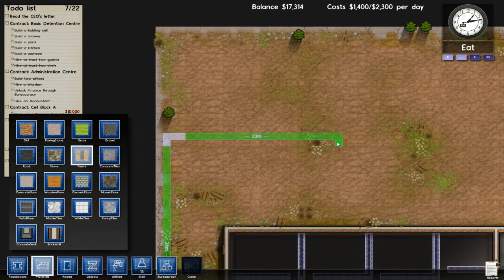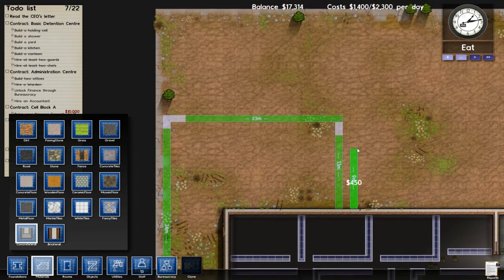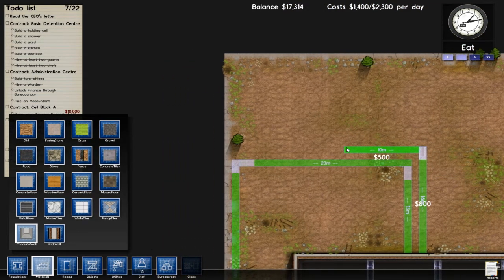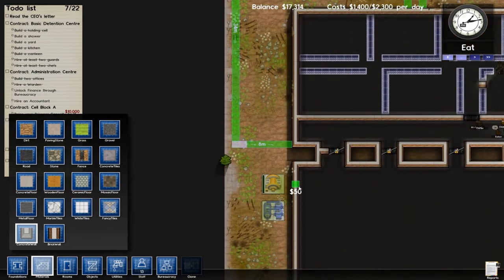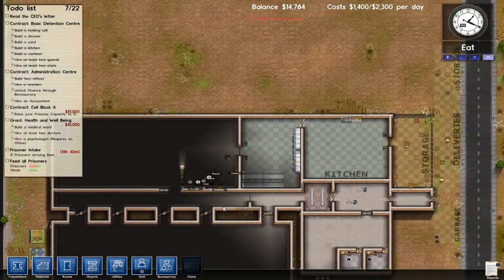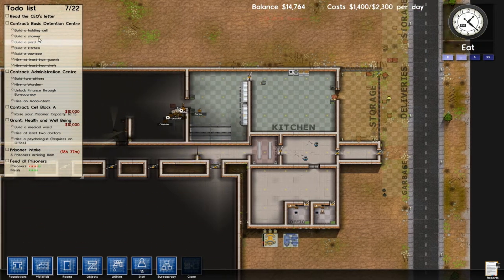We don't want the yard to be too big — it's a little too big for my taste. Since we don't want these guys to break out of the fence, we're going to put a concrete wall as a barrier. So: yard, shower — okay.